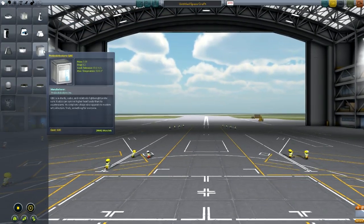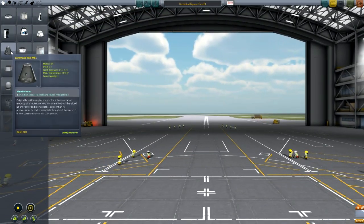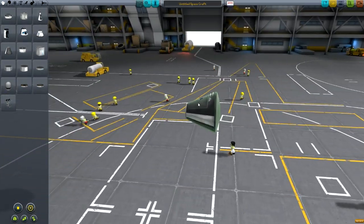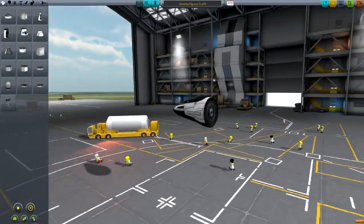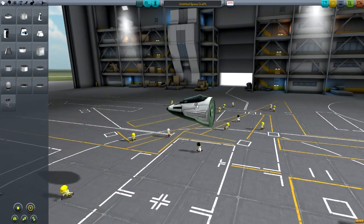To start off, you need to choose a pod to fly. The most efficient one is probably the Command Pod Mark 1, but if you're going for looks, the Mark 1 cockpit is also pretty good. I'm going to use that today because it also has quite a nice IVA view.